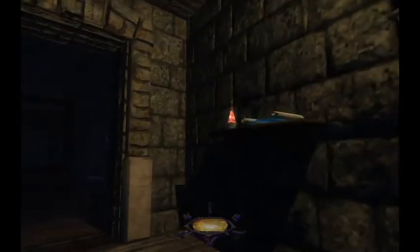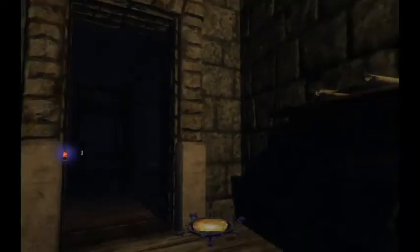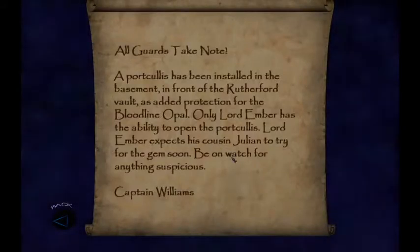I guess that's the lever that opens the door. Health potion — oh, read it, there's something. 'Protocallist' — what's that? I'm not sure... some kind of cell thingy, I don't know. Oh, maybe we'll find out when we see.